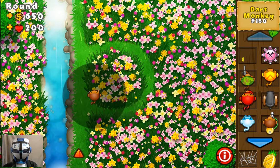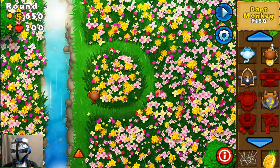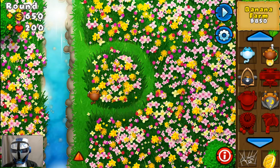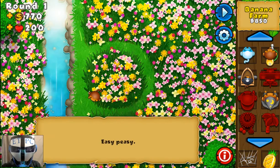Looks like the balloons are coming from down there. Let's see — we're going to try to get a monkey village first. Or not — a monkey village costs 1360 and a banana farm is 850. Let's see how long we can last with our freebie dart monkey here. Easy peasy.